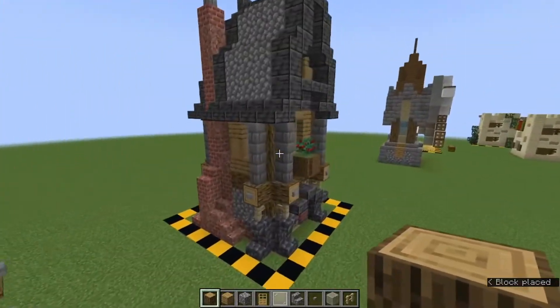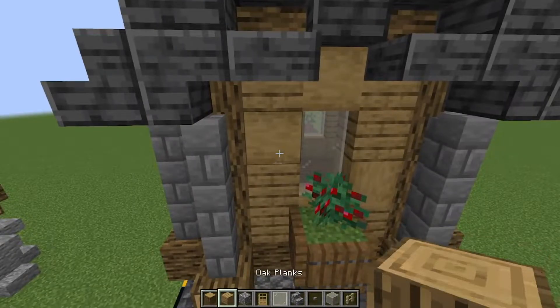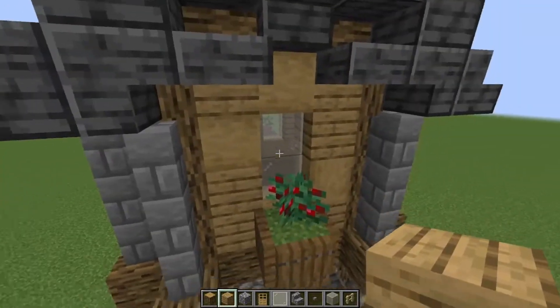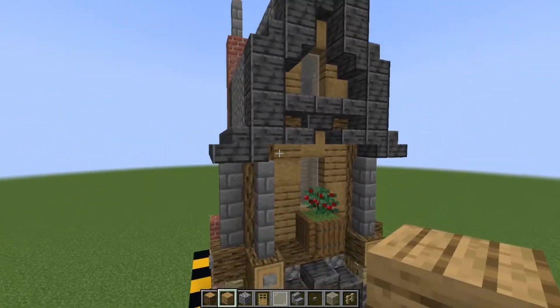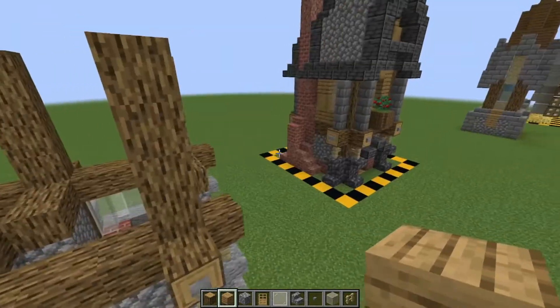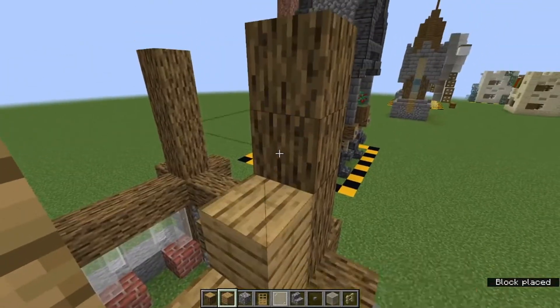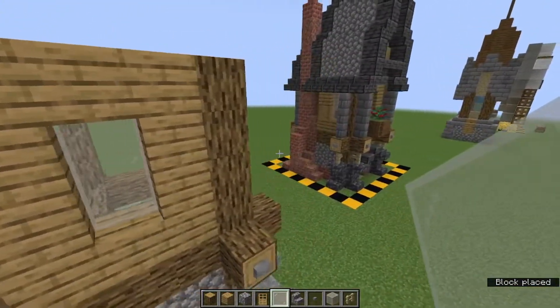I have done a bit of variation in this one with the stripped oak logs — I like how it looks. In the plan we've only got the oak planks because of resources, but if you do want to do that, it's a great way to put in a bit of a texture break. For now let's build this up: one, two, three, one, two, three, one, two, three, and there with a stained glass pane window right there.